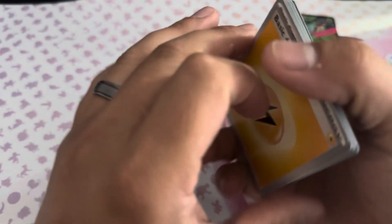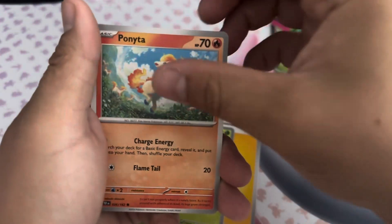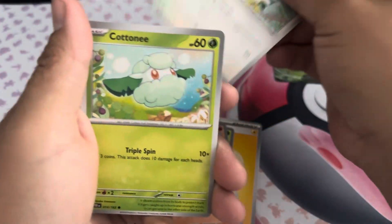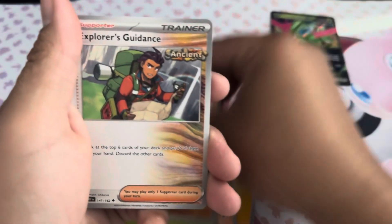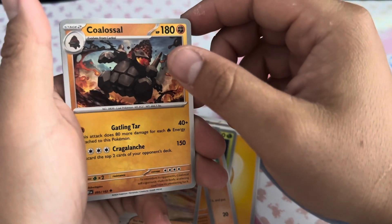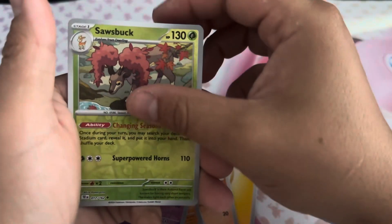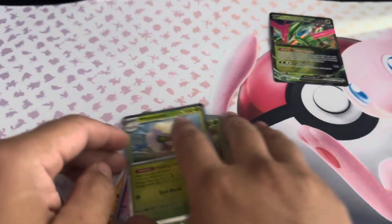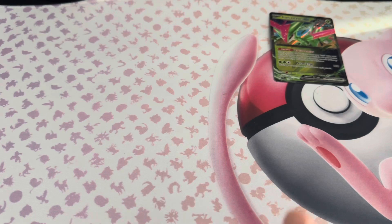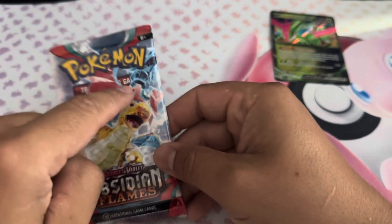Going one from the back — Lightning Energy, Relor, Ponita, Chatot, Cottony, Mudsdale, Explorer's Guidance, Colossal, Bronzong, Sawsbuck, and a Whimsicott. I think that's what we ended on in the last video too — a Whimsicott pull. Least impressive. So that was it — we're gonna go Obsidian Flames next.